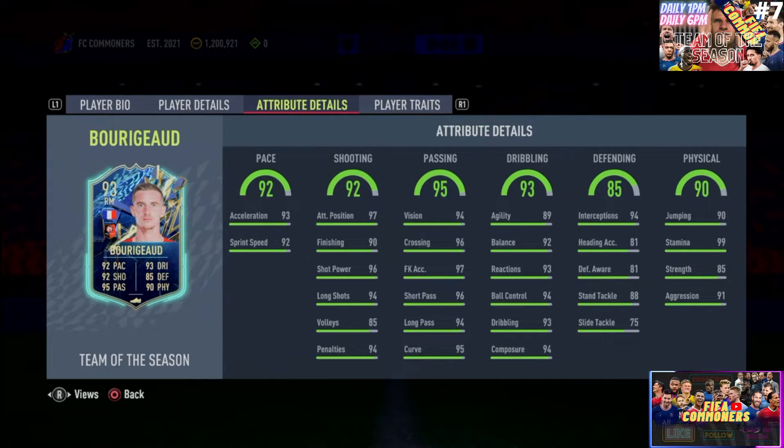Big announcement - this guy is lean body type. As opposed to Canales... actually, Canales is also lean body type, so they're both lean body type. But this guy comes in with 89 agility, 92 balance - that is insane. You combine that with 94 ball control, 93 dribbling, and 93 reactions - absolutely bonkers.